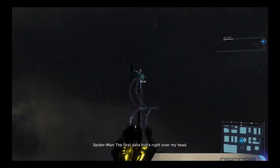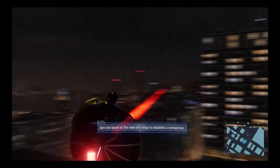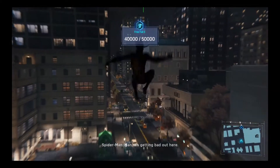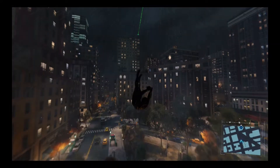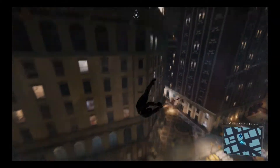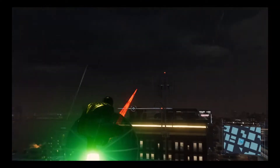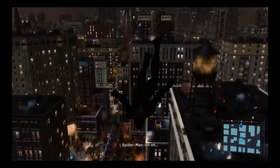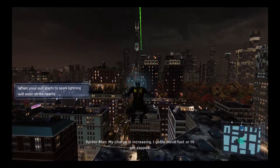Pretty much every single reset station didn't work properly. First data hub's right over my head. My lenses should show the other hubs in red. Got it — now to make more links in the chain. We're going to do every single reset station, linking each to the other. The receiver's energy is giving me a positive charge, which means I'm at a high risk of lightning strikes. My charge is increasing — I gotta move faster or I'll get zapped.